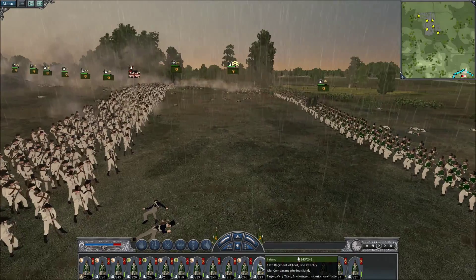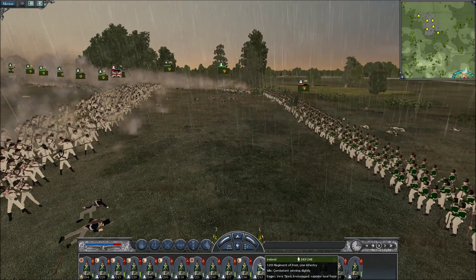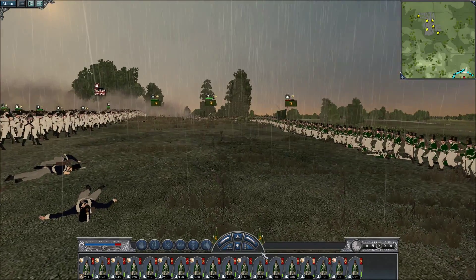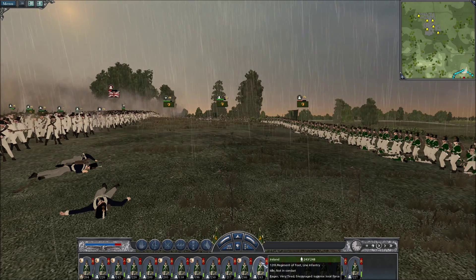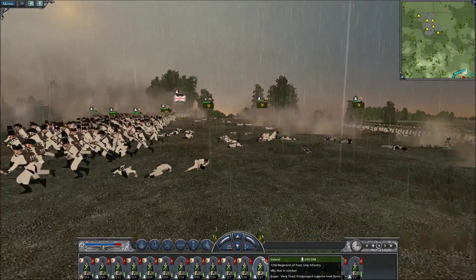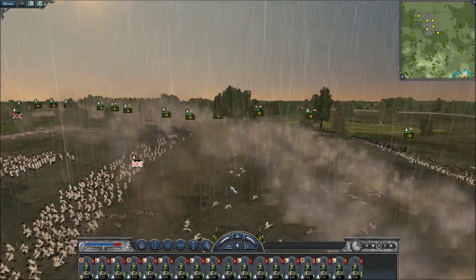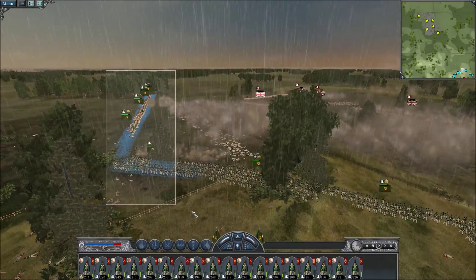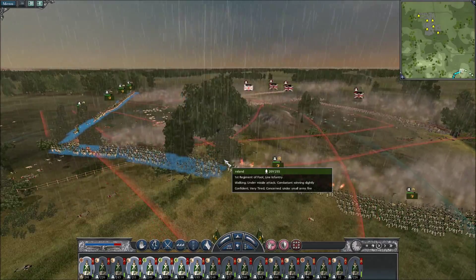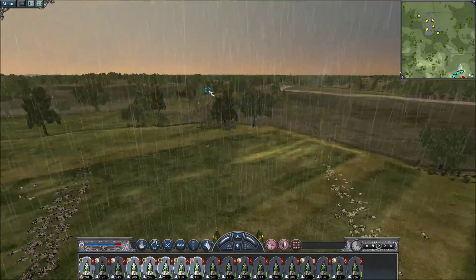Look at that. Going down to this side — townsmen versus line infantry, we can win this. It's almost like a reload battle. We mentioned we were turning fire. Hit him with a second volley. They leave a number on the field — 200 men of theirs are down. Advance again.